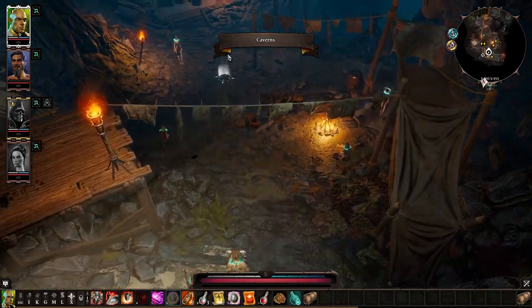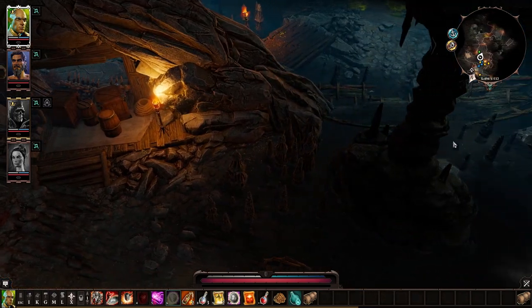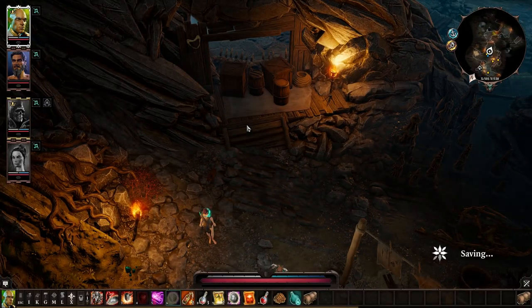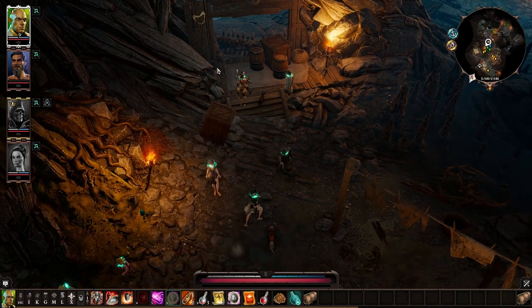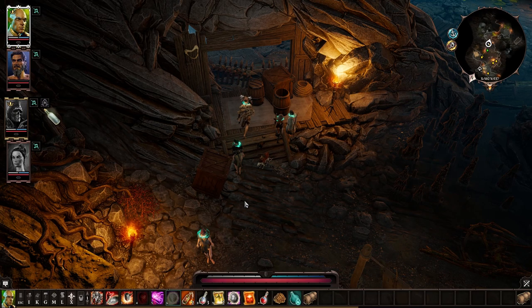We know something about the elf cave — there's a bit at the back we can get to by moving some barrels. Actually, I forgot about that. We're just gonna move back and move some barrels first. Oh wait, is there anything in the barrels? Yeah, these are lootable. Did we get a quest update? I don't know.